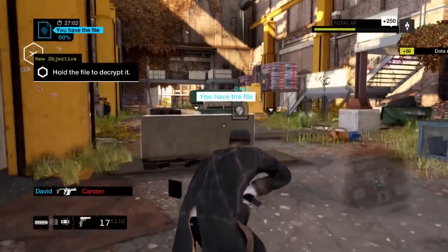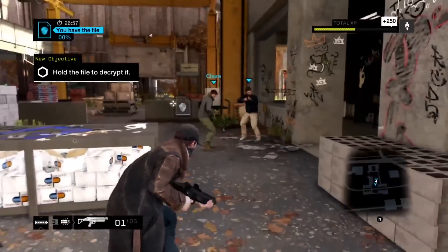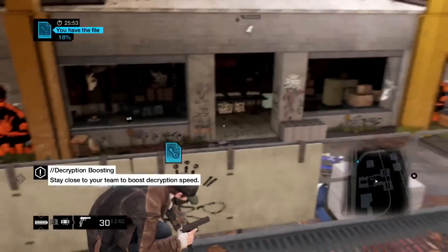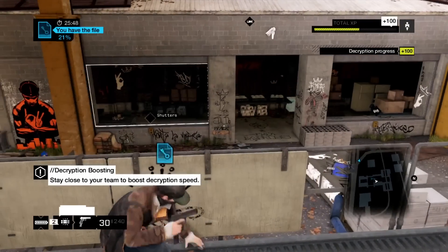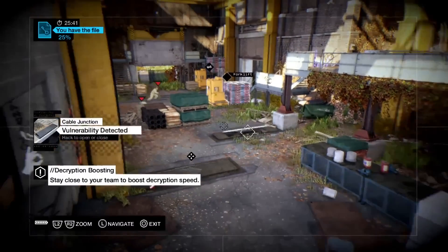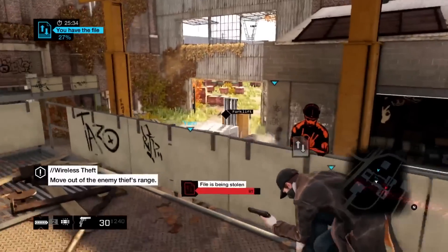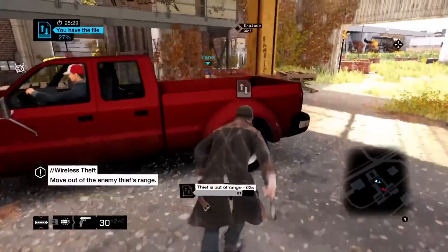They dropped the file, so I'm going to go get it. Here's David coming in from behind, and the file is ours to decrypt. We jump ahead a bit — we know the other team is coming back, so we want to lure them into a trap. Now that they're here, we want to keep them out of range so they can't steal the file back from us. It's time to get out of here. The closer you are to your teammates, the faster the decryption goes, so we're going to get moving and keep this away from the other team.